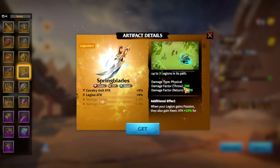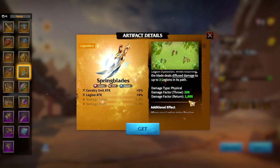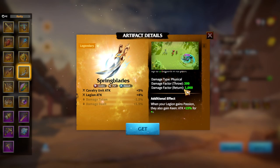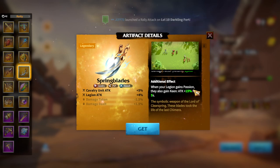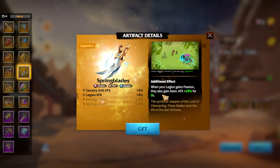Damage factor type is physical, damage factor throwing is 200, damage factor return is 1000 — that's a lot of damage and a lot of merits. The additional effect is when your Legion gains Passion — which is pretty natural for Cavalry heroes — they also gain plus 15% damage attack for 5 seconds.